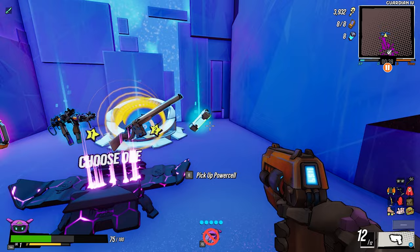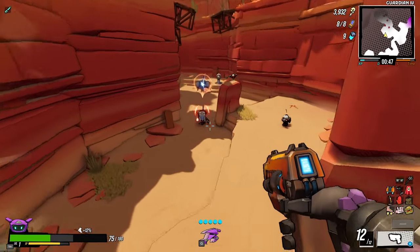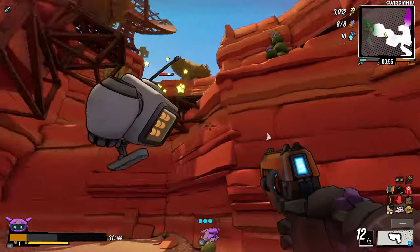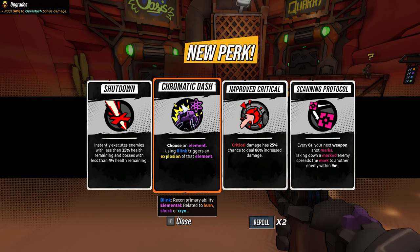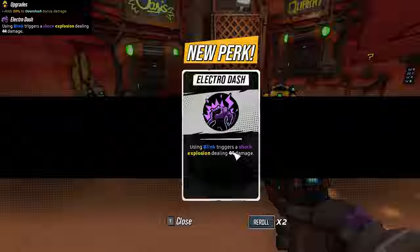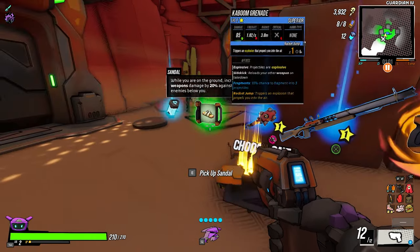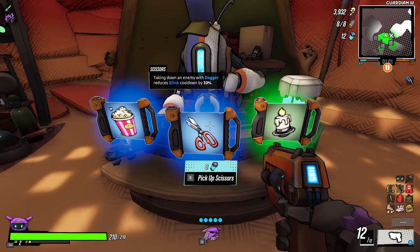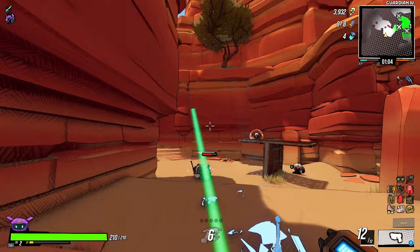The dagger deals burn damage — we don't want that, we're not going with the burn damage build. Let's get the time stop — that's exactly what we need. Chromatic dash: choosing an element using blink triggers an explosion of that element. We're going with the shock damage electro dash. Taking down an enemy with the dagger reduces blink cooldown by 10. So far so good.